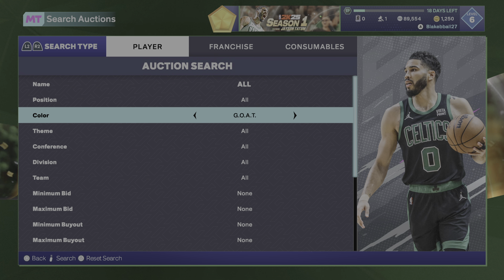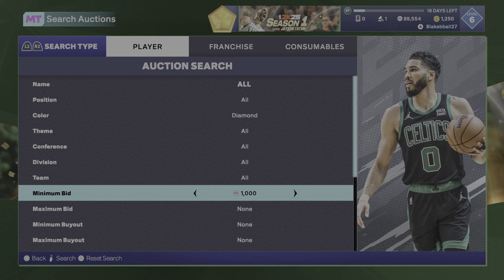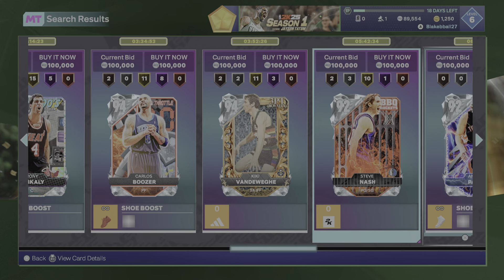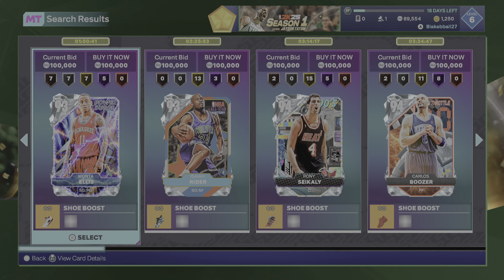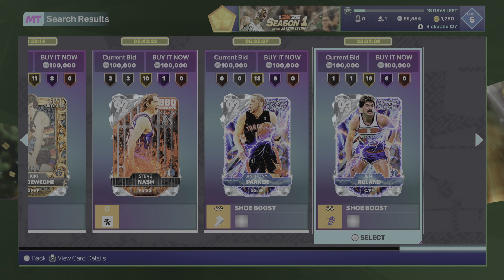Then we've got Diamond everything — minimum bid up to 100K, minimum buyout 500. You can obviously see all the diamonds on here. Ronnie Cylki isn't a snipe anymore because he's free now, but yeah, you can see all the diamonds. If you've got 100K MT, you can probably try this out and maybe see something.